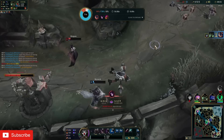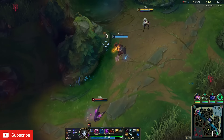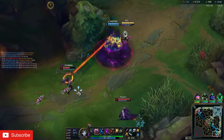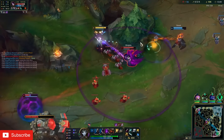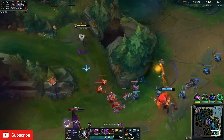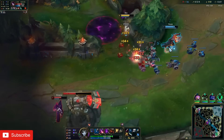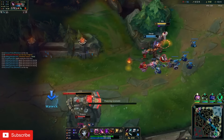Now let's talk about his build and runes. Regardless of which build you'll end up running, you can run Fleet Footwork, Presence of Mind, Legend: Bloodline, Cut Down, Celerity, and Gathering Storm. Although there are some minor changes you can make based on personal preference, this page is good every single game, so if you don't want to overcomplicate things, just run this page every time.